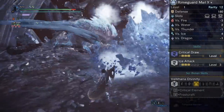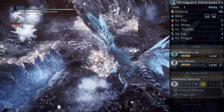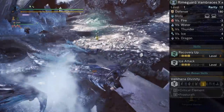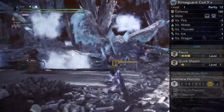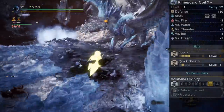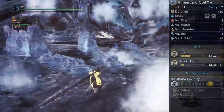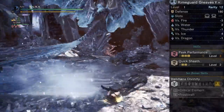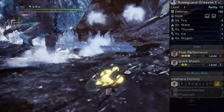The arms have all three ranks of Recovery Up, a four-slot and a three-slot. By far the weakest piece, but by no means a weak piece, especially as it does finish off Ice Attack for any ice build using this and the chest. Moving on to the waist, which has all three ranks of Focus, a four-slot and a one-slot, and just a tiny bit of Quick Sheath. The boots have all three ranks of Peak Performance, the rest of Quick Sheath counting the waist, and a four and a two. The theme you're seeing is all three ranks of a very good skill, good slots, and then something extra just to make your time really worthwhile.